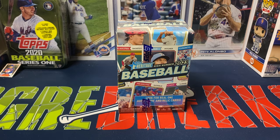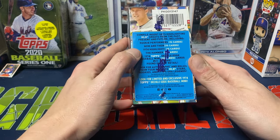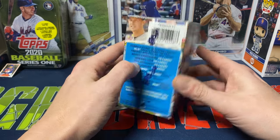Hey everybody, Ogre here again for Ogre Breaks, doing a little box opening. I got one of the blaster boxes of Heritage High Number 2023 Topps Baseball. I figured I'd open at least one of these — I'm sure I'll probably open up another one on the channel down the road, but I picked up one for now.